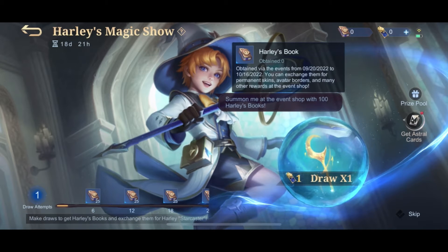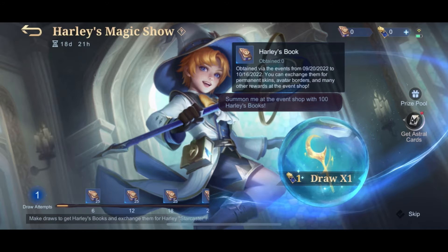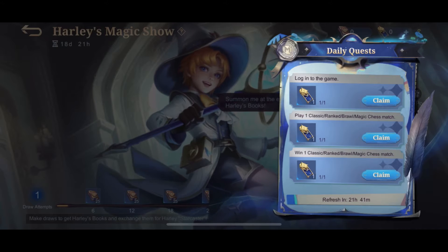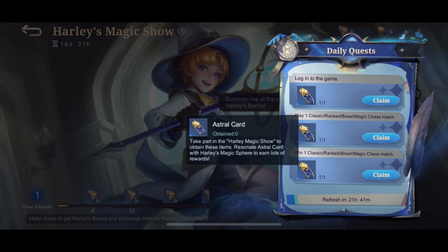All we have to do here is to collect Harley's books. Harley's books are used to exchange for the Harley Starcaster skin for free. In order to collect Harley's books, we must perform daily tasks that refresh daily to get Astral Cards and use them to draw on this event.